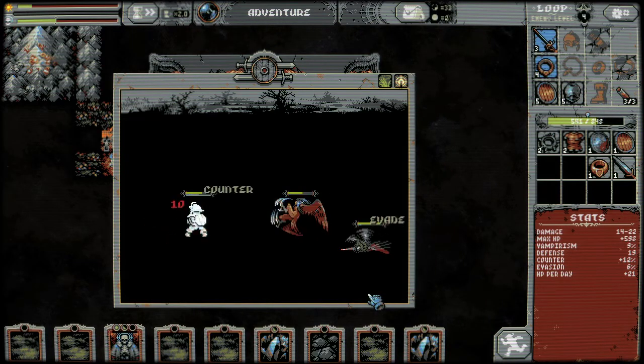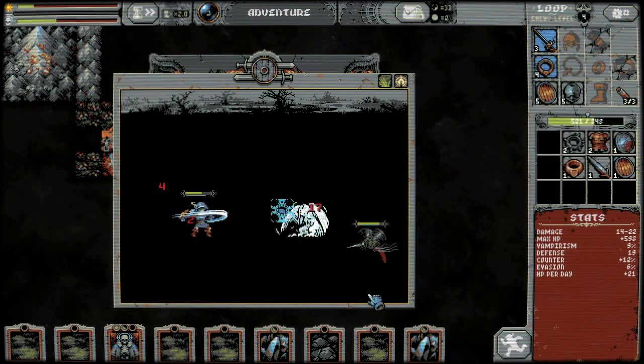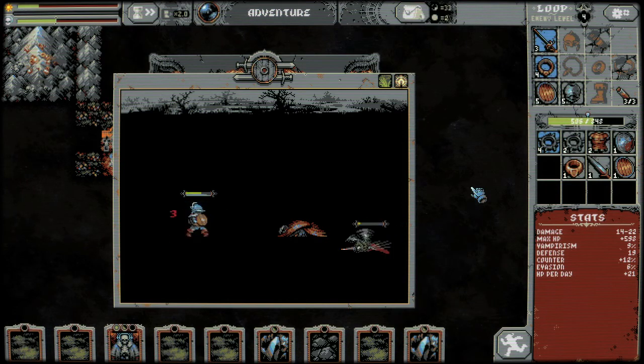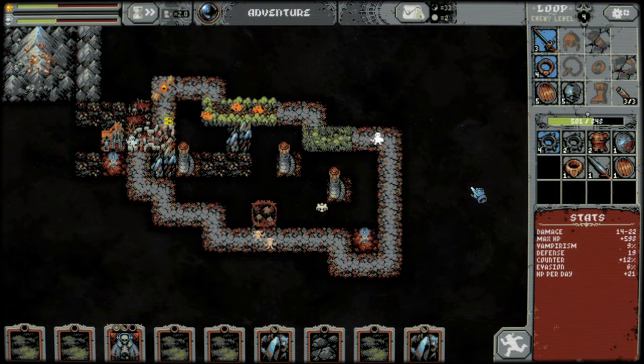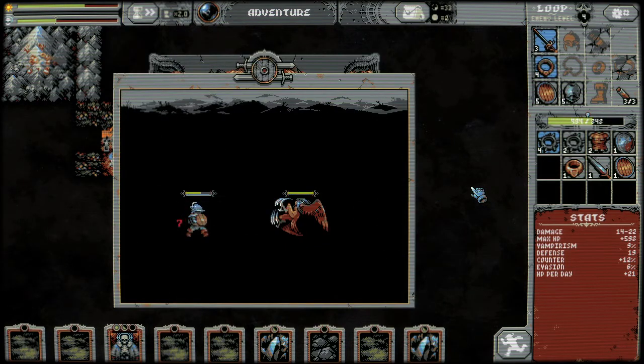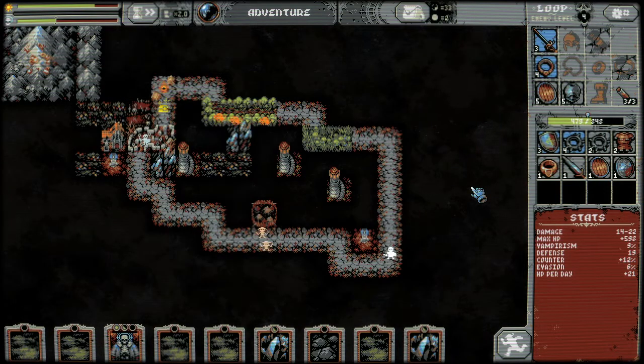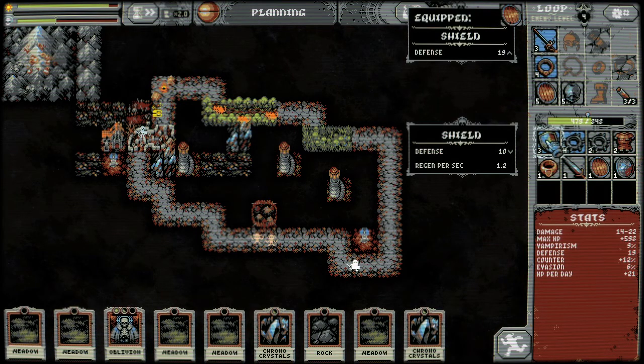This might be the indie game of the year for me, not gonna lie. This is going to be pushing me through some hard times, I have a feeling. I could equip that — that's also a really good ring because it has the regen per day. But right now the counter and the evasion is just better. Plus we have really high defense, which is decent, but I would rather have higher counter or evasion.